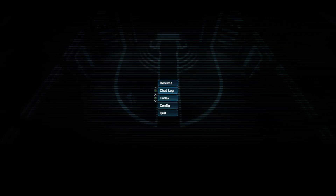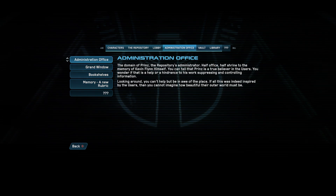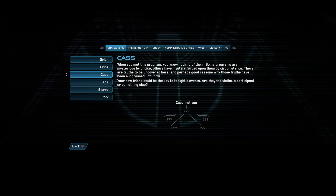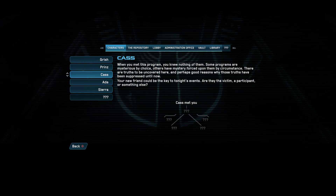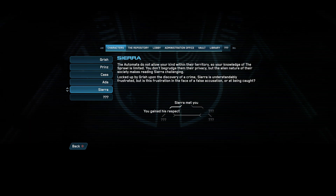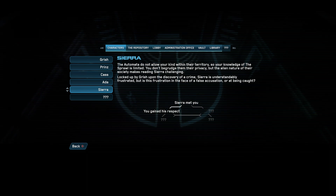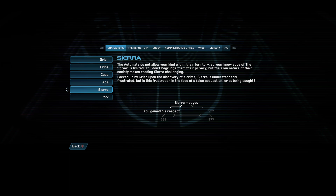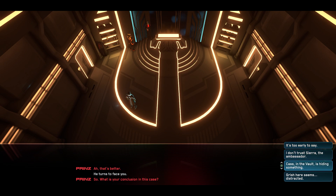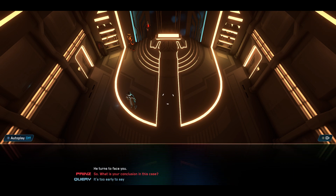Can we actually check the codex here? When you met this program, you knew nothing of them. Some programs are mysterious by choice; others have mystery forced upon them by circumstance. There are truths to be uncovered here, and perhaps good reasons why the truths have been suppressed until now. Your new friend could be the key to tonight's events. Are they the victim? The participant? Or something else? The Atomada do not allow your kind within their territory, so your knowledge of the sprawl is limited. The alien nature of their society makes reading Sierra challenging. Locked up by Grish upon the discovery of a crime, Sierra is understandably frustrated — but is his frustration in the face of a false accusation, or at being caught? I would say it's too early to say, but out of those two, I would go for Cass, just because we don't know a whole lot about him. It's too early to say.